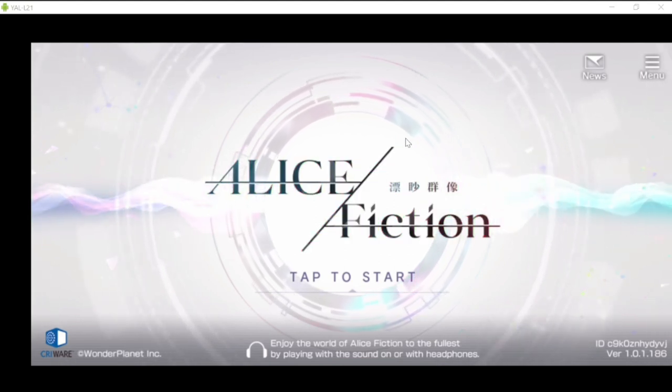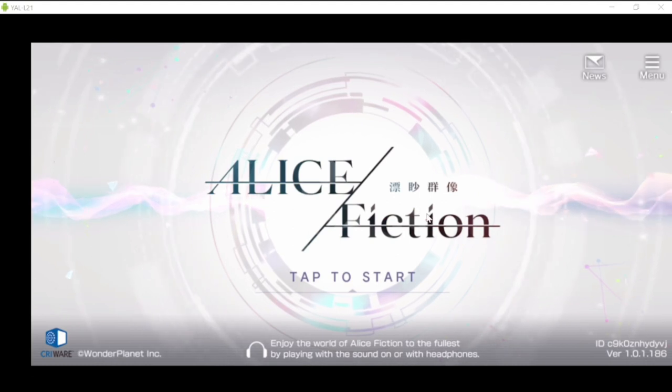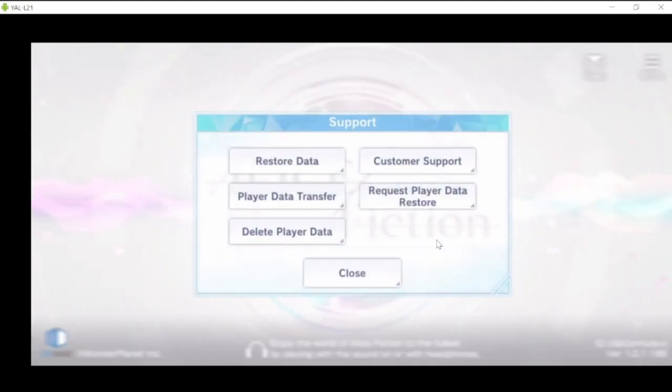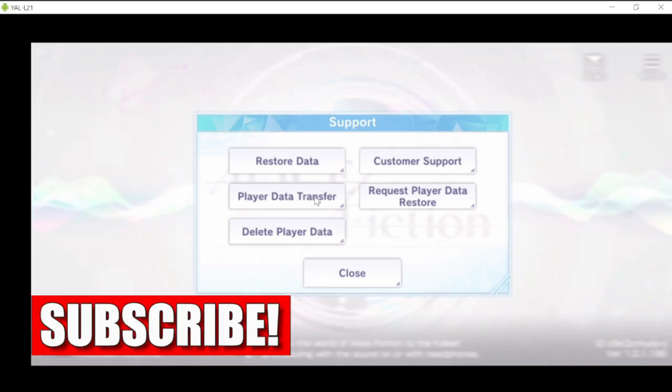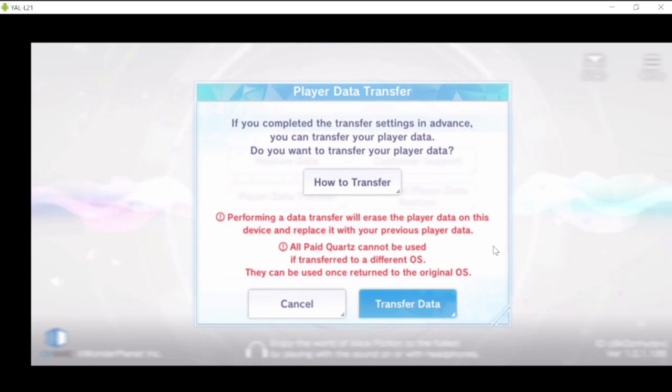Take note of the main menu screen — you need to go to the menu because there are two important functions you need to know before you re-roll. Deleting player data is the function you'll use if you're not satisfied with your current re-roll, so you delete player data here to get a few more re-rolls. Once you are happy with your re-rolls and the characters you've got, you need to go to player data transfer to save it into an account.